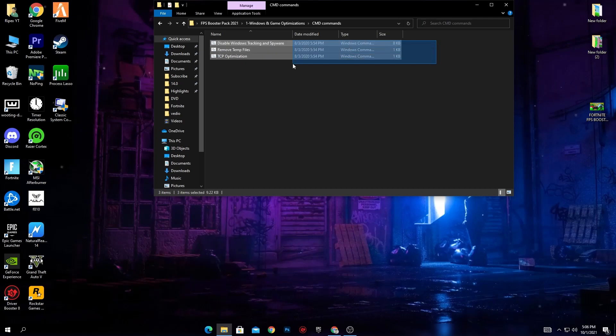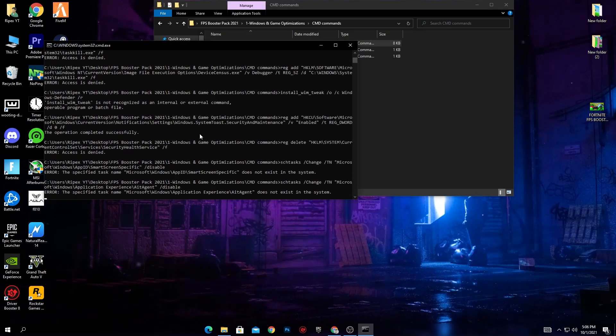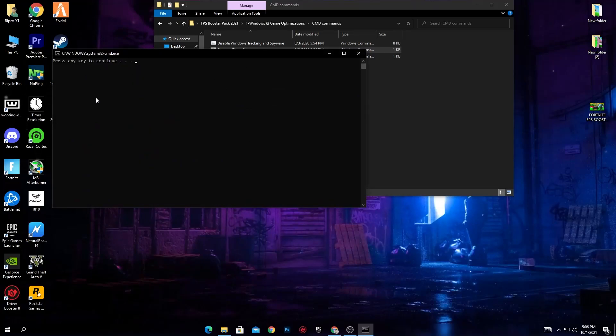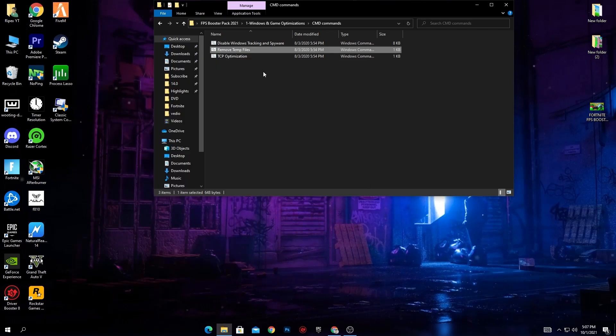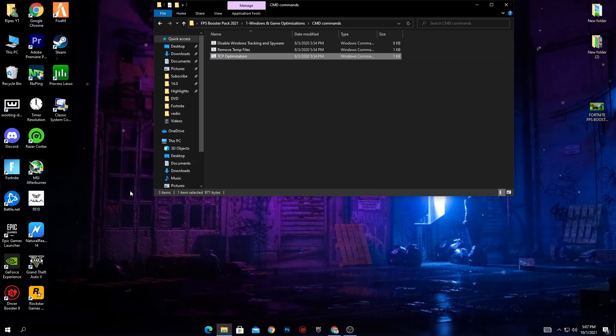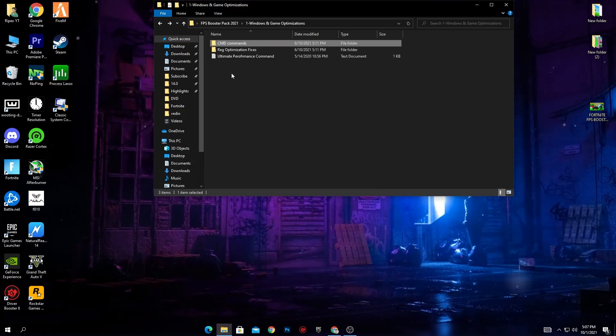Go into the CMD Commands folder and run all of them one by one. Double-click the first one — this will install these commands on your PC. Press any key from your keyboard. Next is Remove Temporary Files — double-click here and this will delete all temporary junk files from your PC, making it faster. Press any key. Next is TCP Optimization, which optimizes your network and helps reduce your ping. Double-click and install this registry file, then press any key to close the CMD window.